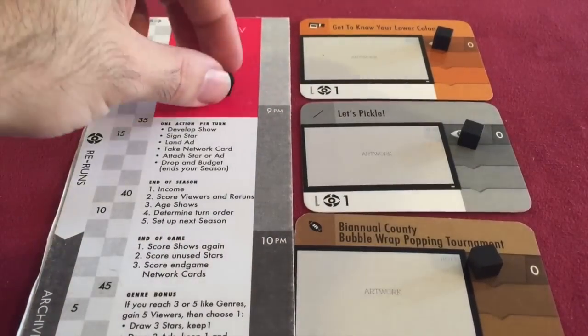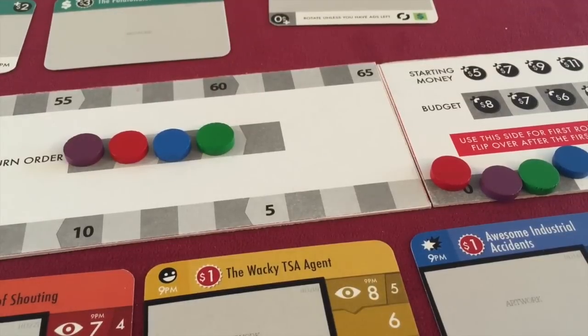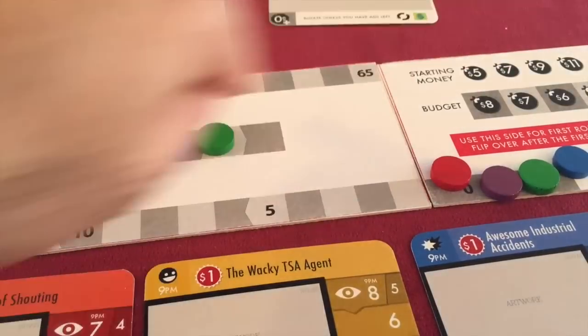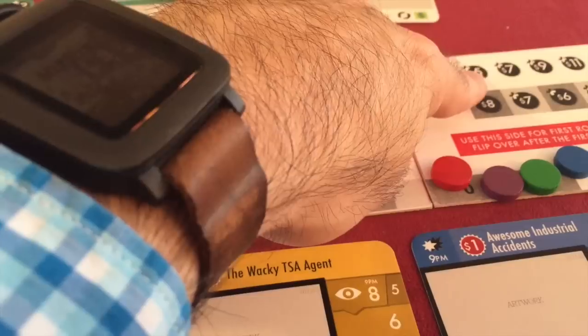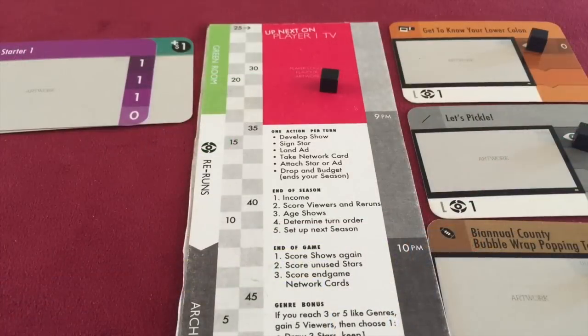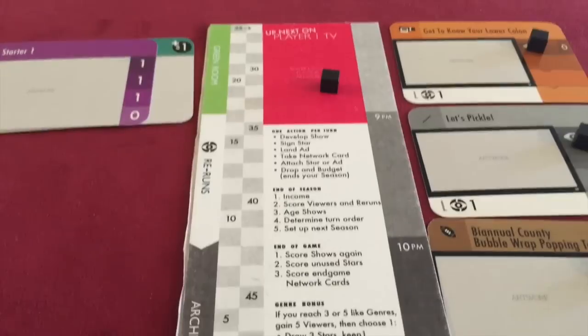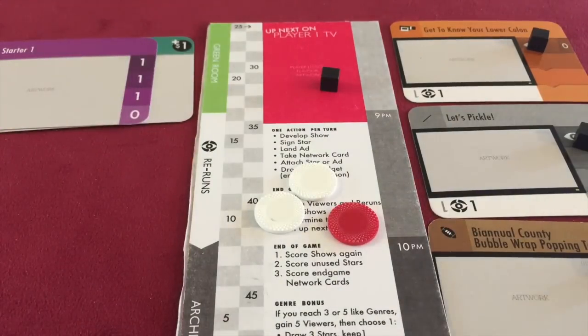We've got a fourth cube and you'll see its purpose a little bit later in the video. Red is actually going to be second in turn order here — you can see that because red is second on the track — and the second player will start out with seven dollars. Now this is a prototype, so I've been prototyping with poker chips; the money is actually going to be really nice punch board money. But let's get seven dollars worth of poker chips, and now we've got our seven dollars and we are ready to start the game.